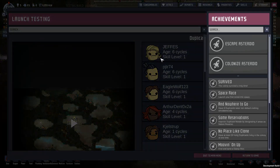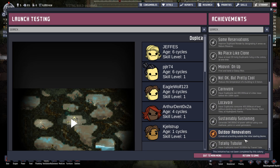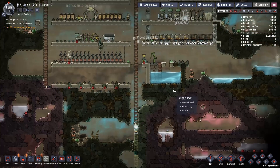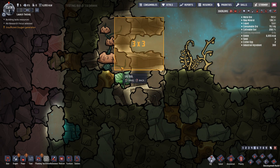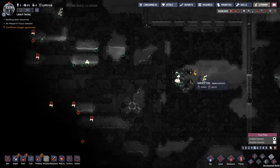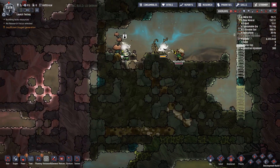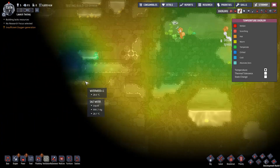Colony achievement earned: 'Outdoor Renovations' — construct a building outside the starting biome. Okay, that's interesting. And the skill point. We got the electrolyzer and rust oxidizer. This one is actually boxed in so if we do that we can start harvesting it. I don't know if this is good — I think this is pretty bad to be honest. I really want to go over here and just take a look.